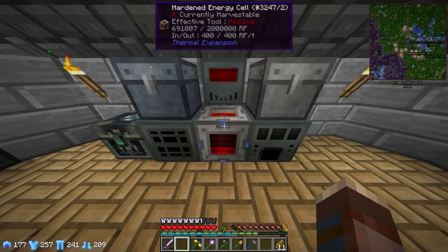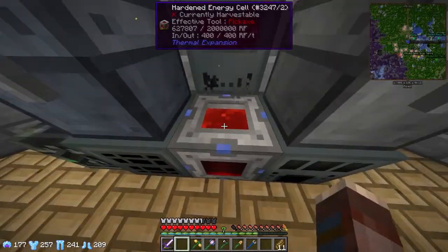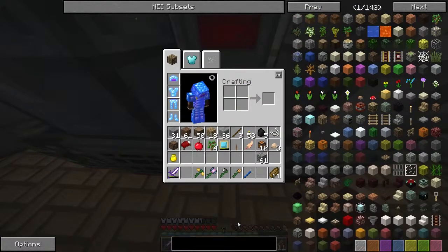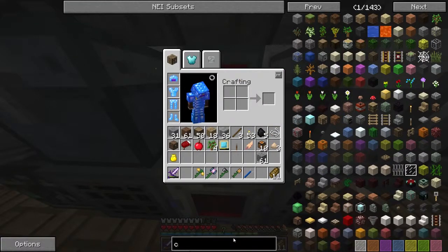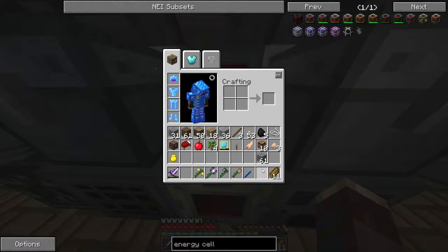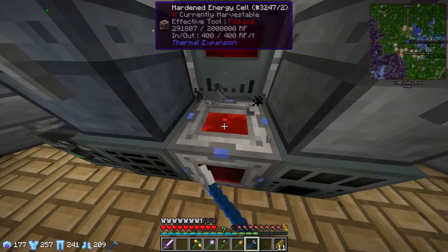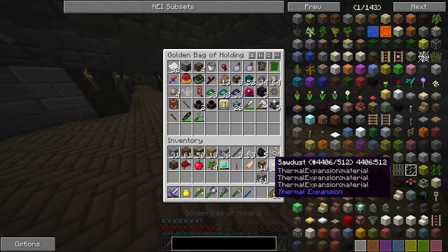I want you to put all your power in there as well. So this capacitor bank — the only downside to it is that this hardened energy cell holds 2 million RF, and I'm pretty sure the capacitor bank holds 1 million. But that is because this thing — actually I think that thing is more expensive. Let's check their MCs: capacitor bank seems to be 6.2k. The capacitor bank is much cheaper to make than this. That's always nice — cheap is always better.